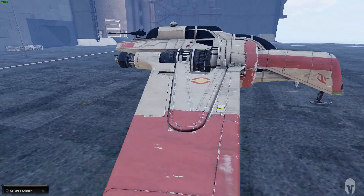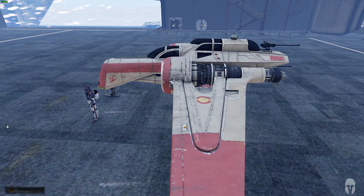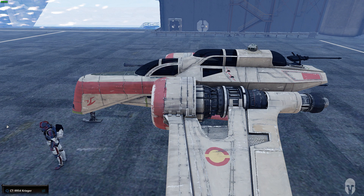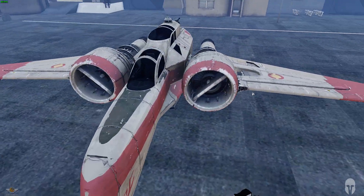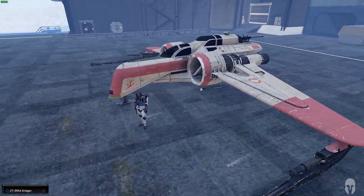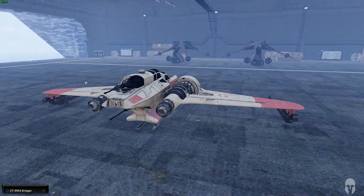This actually has a three-pilot system. There's a pilot that sits up front, a co-pilot sits here, and a rear gunner. It also has an astromech. This is the fighter that was the precursor to the X-Wing, and the Z-95 too, I believe.